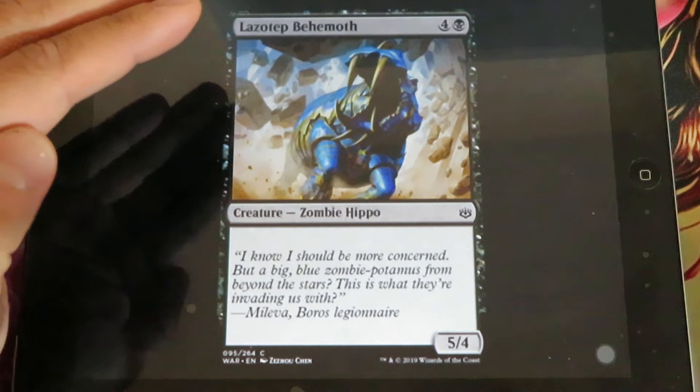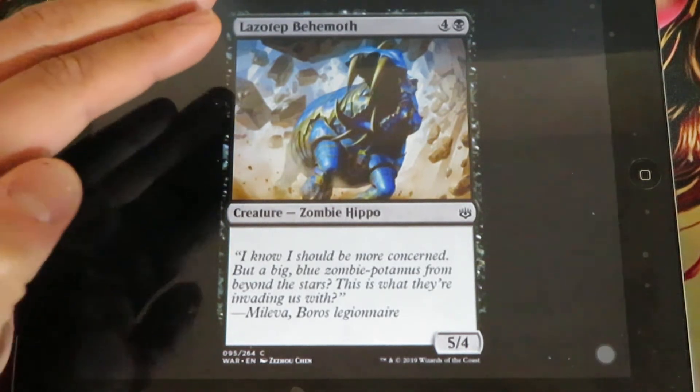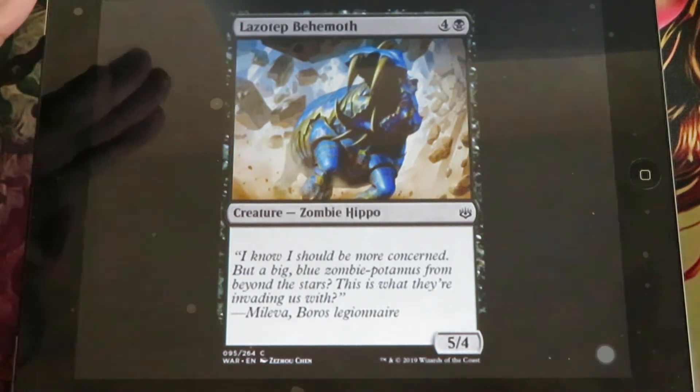Lazotep Behemoth - for 4 and 1 black, it's a 5/4 vanilla creature.